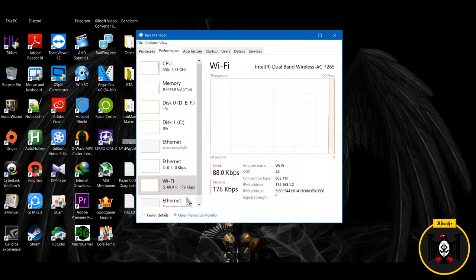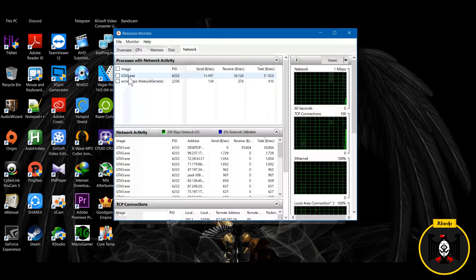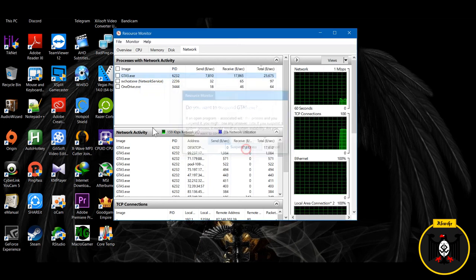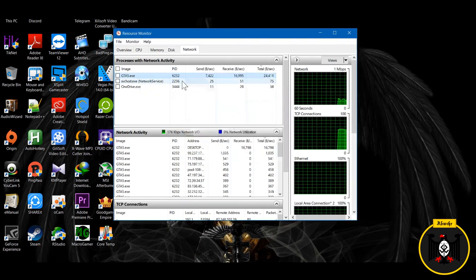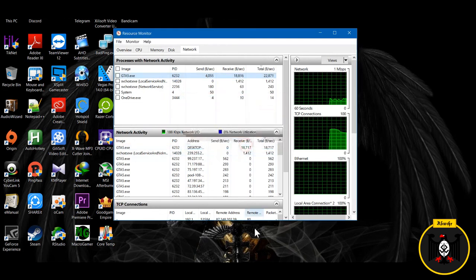Performance tab, click on Open Resource Monitor, and in the Network tab you'll see GTA 5. Right-click on it and press Suspend Process. Wait for about 5 to 10 seconds, then right-click again and press Resume Process.